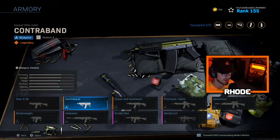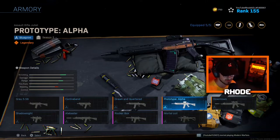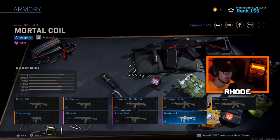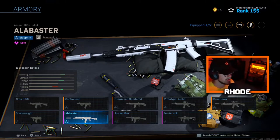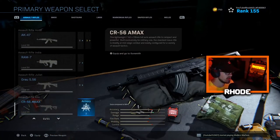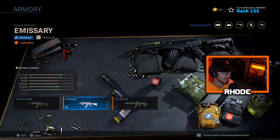Eight RAM-7 blueprints. Contraband, Drawn and Quartered, Prototype Alpha — probably everybody's favorite for the tracer rounds — Downtown, Mortal Coil which actually looks really good, Rocker Box, Alabaster, and Shadow Sight. For the CR-56 AMAX, the regular one, Emissary, and the Divide. That's it for the assault rifles.